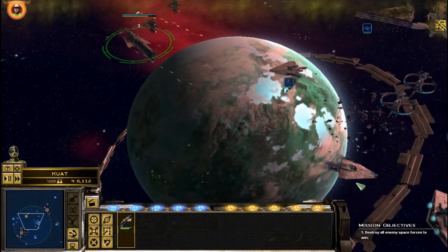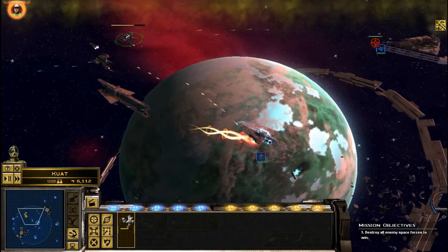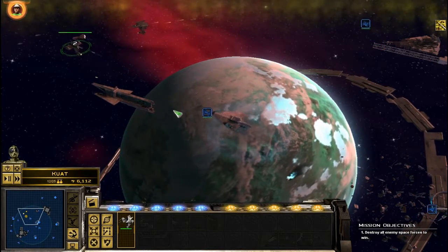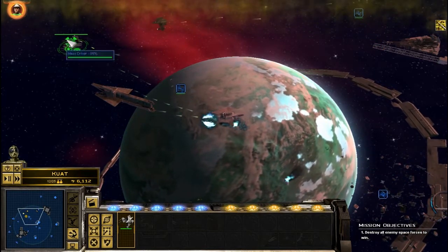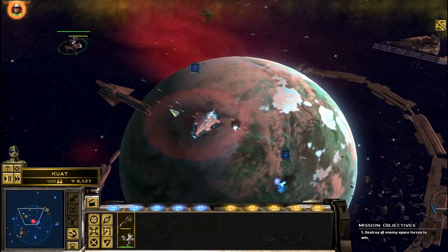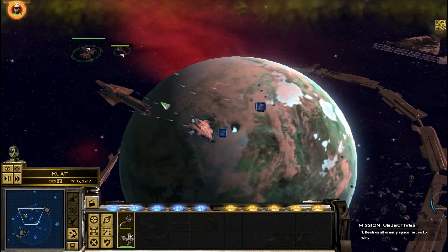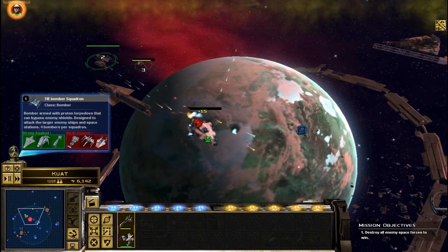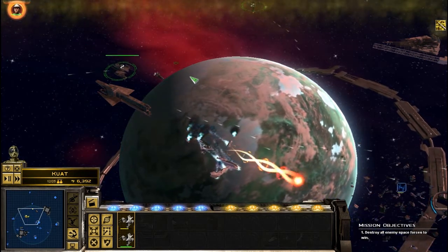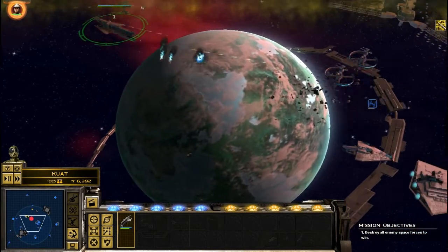Take out their engines. A lot of these enemies' engines are down. Going to send him after those bombers, going to send him after these fighters. So we're looking like we're doing alright actually, I think.